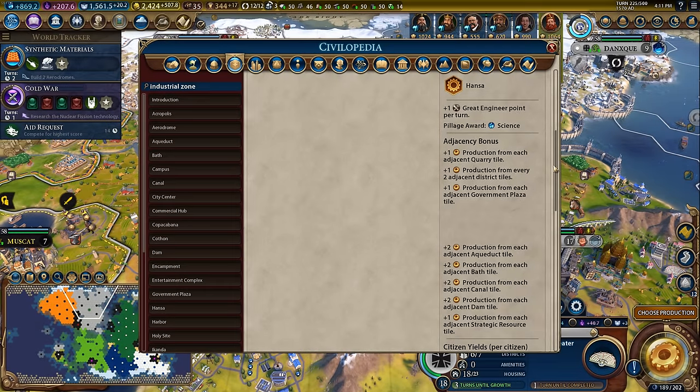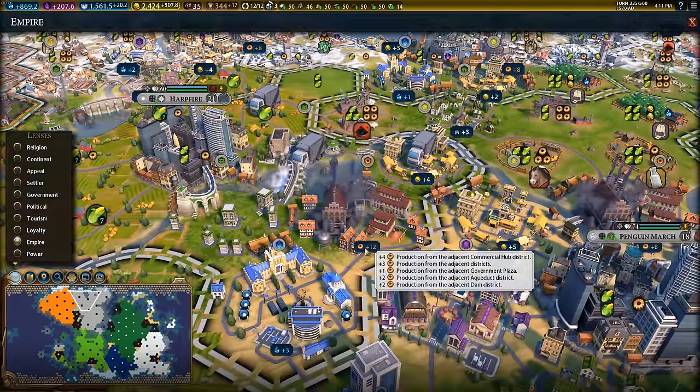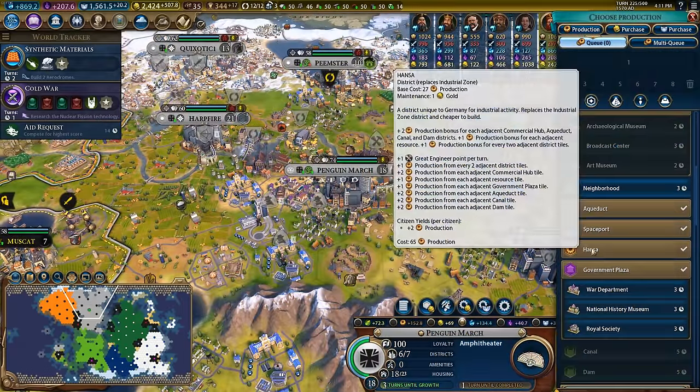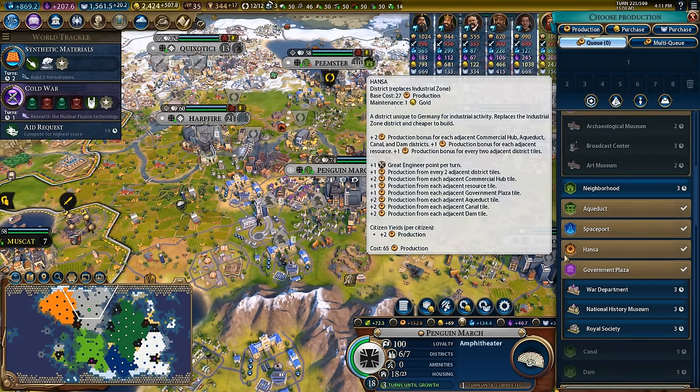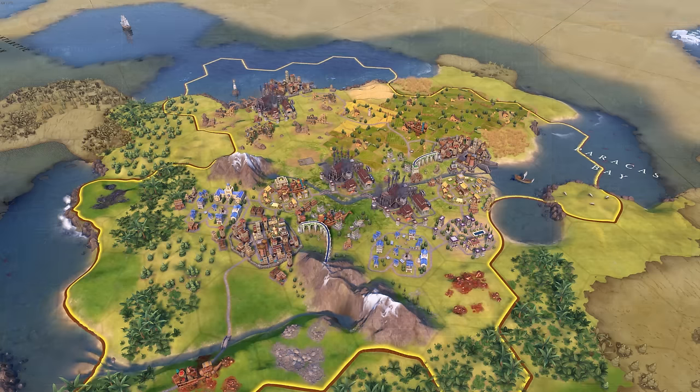Armed with this information alongside the placement rules of aqueducts and dams, and the knowledge that cities have to be placed three tiles apart, you should be able to deduce that there are three main configurations of industrial zones that will net you an insane amount of production. If you're wondering what the aqueduct placement rules are, it's fairly simple.